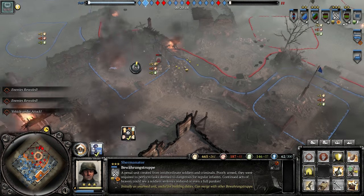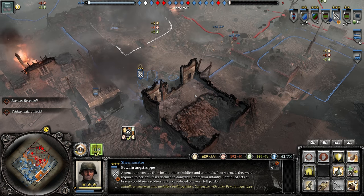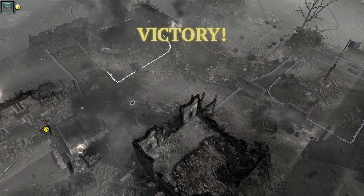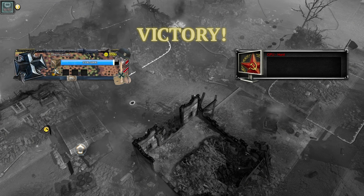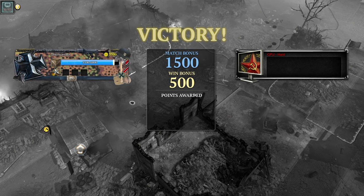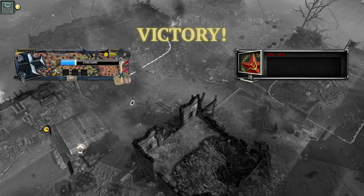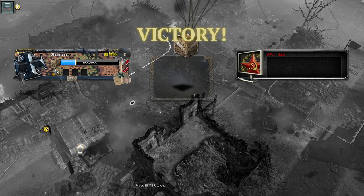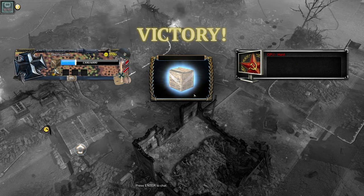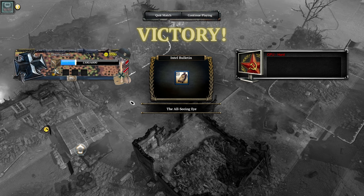They all got MP40s, Kar 98s — they even picked up a Panzerschreck! The Stuka bombed the position — that was amazing. A great way to end this video. I've played a little with the Bewährungs Troupe before but never saw them in action like this because on big open maps they couldn't get close enough to use H3s. But on this CQB map, they just H3'd a tank and went from zero to triple vet instantly — that was insane.